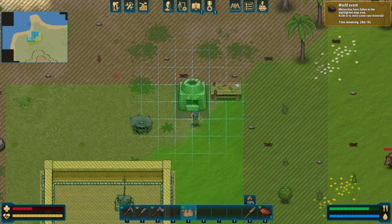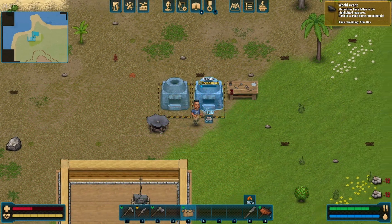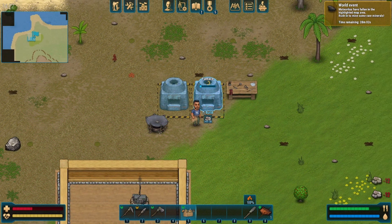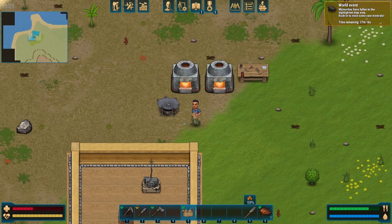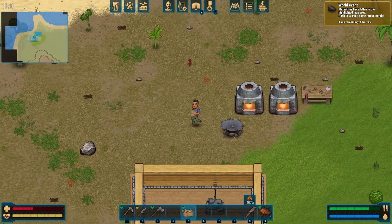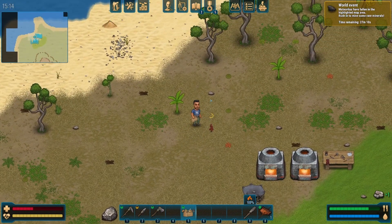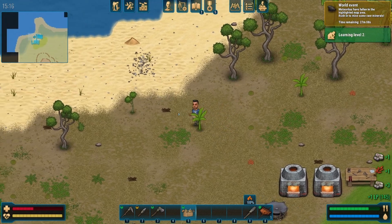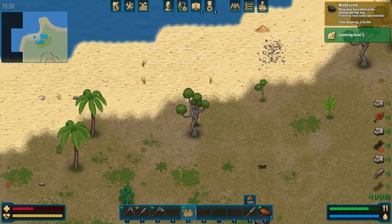I'm kind of tempted to put two furnaces down — you know what, put two down. Don't right click it, that destroys it. So we got iron and copper being cooked up now. All we gotta do is wait. That means we're going to keep on farming up resources and hopefully getting into the iron age already, which would be nice.